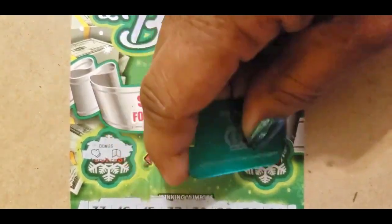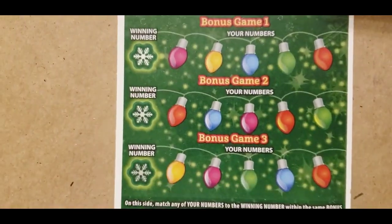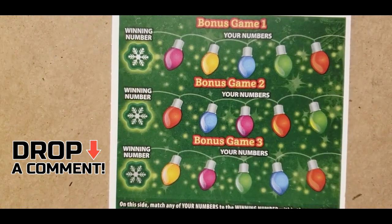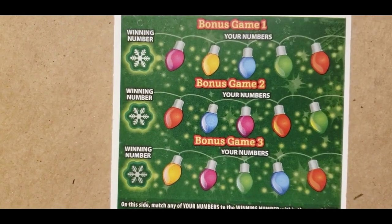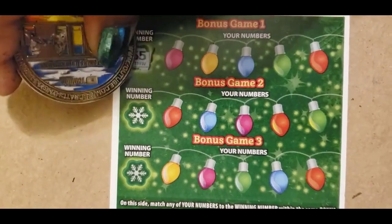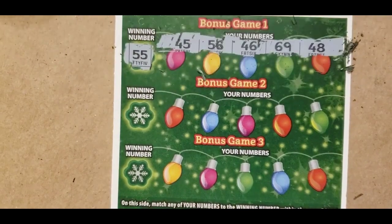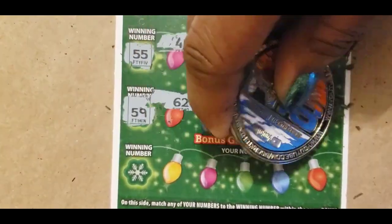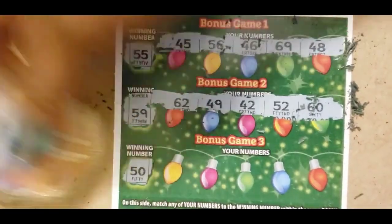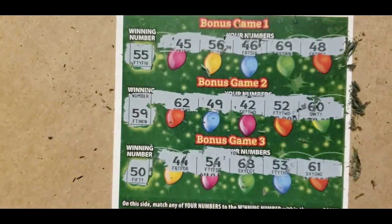No light symbols there, but we still have a chance on the back. We need to find the winning numbers in the same bonus game. 55 or candy cane — nothing there. 59 — nope. And 50 — nope. This ticket is a dud.